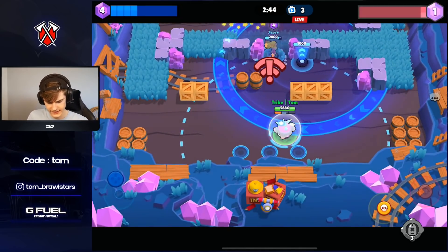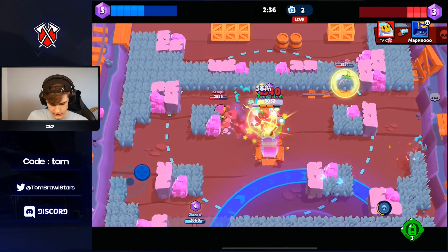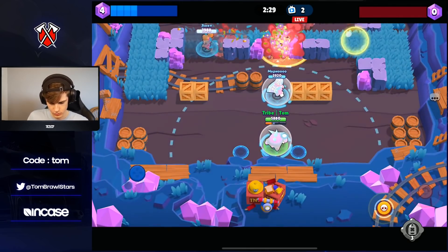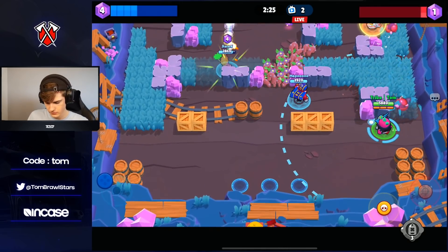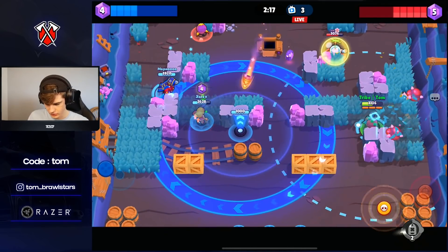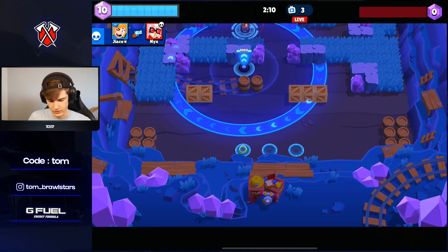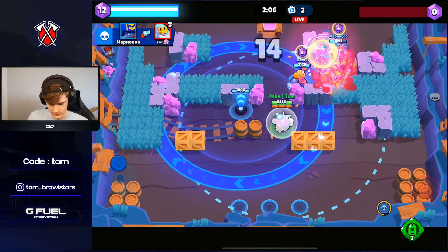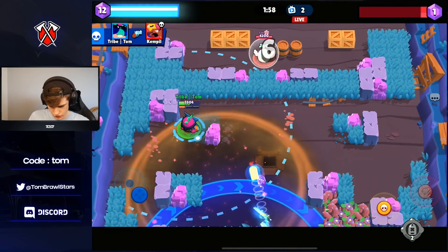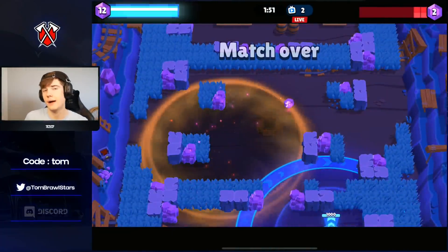We should probably swap lanes here so we're against Sprout — it'll be even better than Sandy. Another stun there. My Stu keeps going down so we should definitely swap lanes. We had to waste a gadget there because we wasted our super. Just going to use it here — keep that pressure up on Sprout. Good kills from my teammates. One shot away from super again. We should have another super fight. This star power is feeling really, really good.